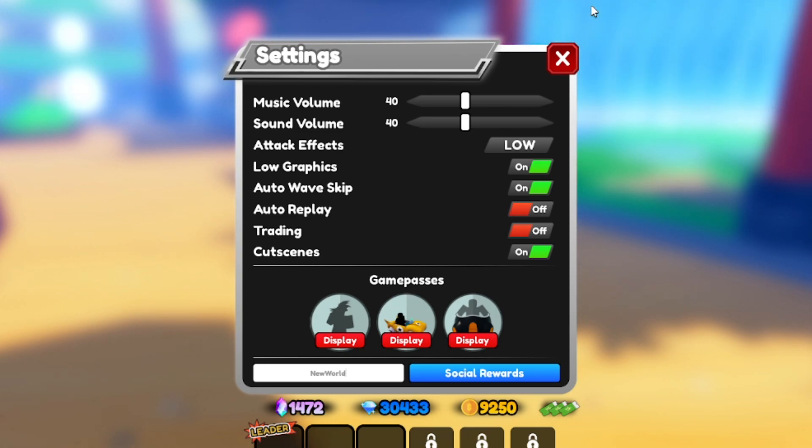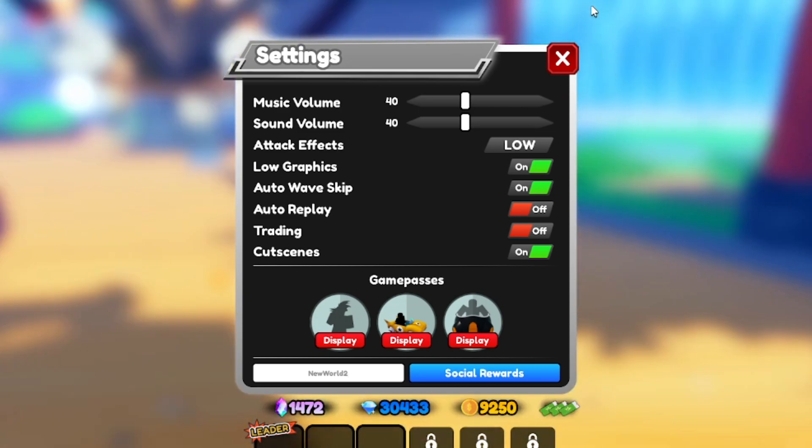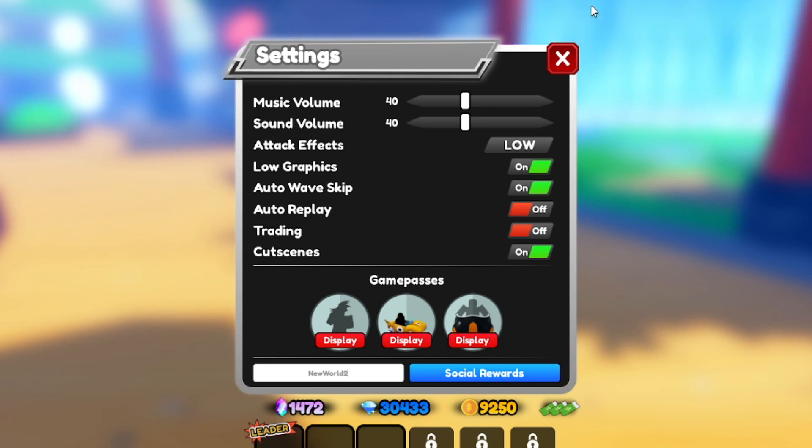The next code is 'newworld2' — N-E-W-W-O-R-L-D and then the number 2. For this one, you have to play the game for 200 minutes. I know that's a lot, but if you're playing All-Star Tower Defense and you're at least level 50, you've probably already passed that requirement. So go ahead and redeem 'newworld2' for yourself.